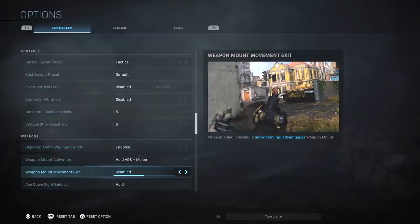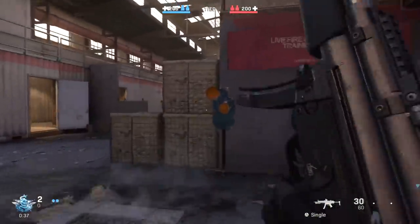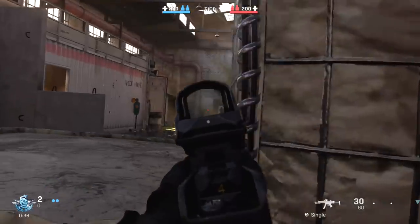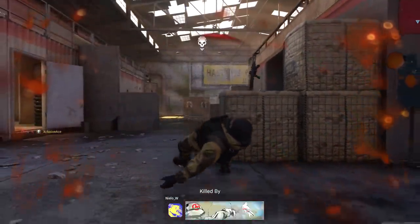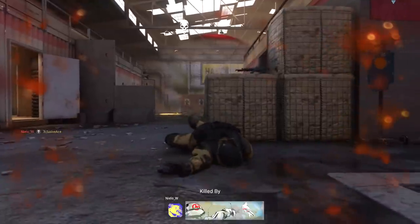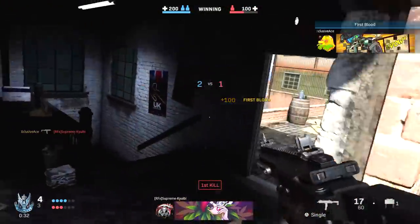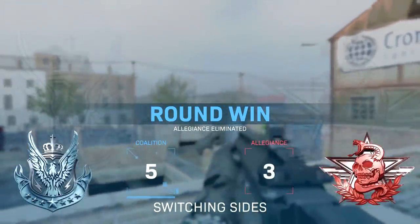Another setting that would have saved me a few times is Weapon Mount Movement Exit. By default this is enabled, meaning if you're mounted to a wall and try to strafe, it will pull you out of cover. I did this unintentionally several times — I just wanted to peek a little further and subconsciously strafe, which pulled me out and got me headshotted. I've disabled this option so the only way to exit being mounted is to come out of aiming down sights, which feels much more intuitive. That said, it's personal preference.